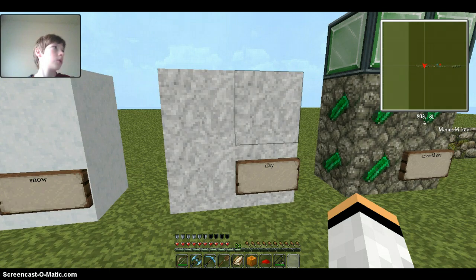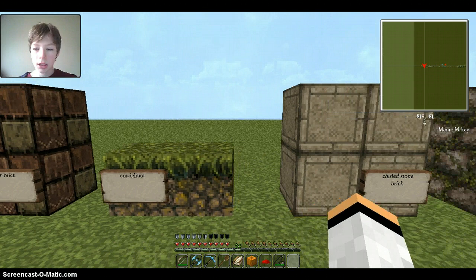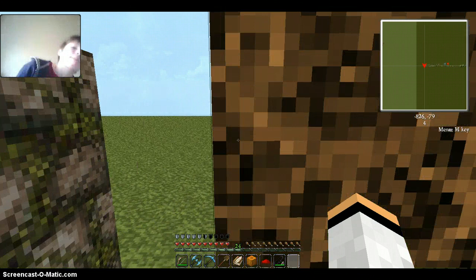The moss stone fence, the stone fence, nether brick. It's mycelium — it looks just like dirt, it's really cool. Chiseled stone brick, moss stone brick. Soul sand looks really interesting — you can still kind of see faces in that if you look closely.